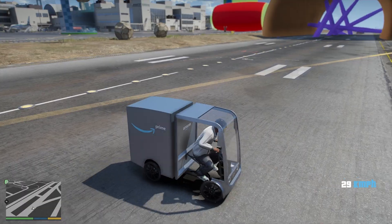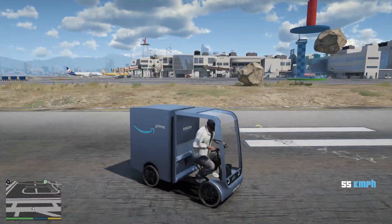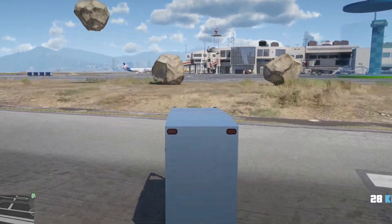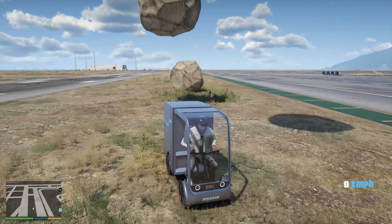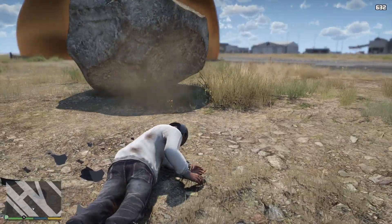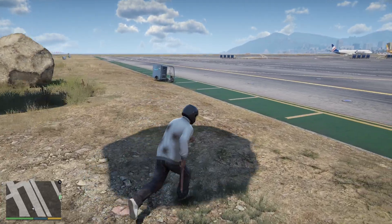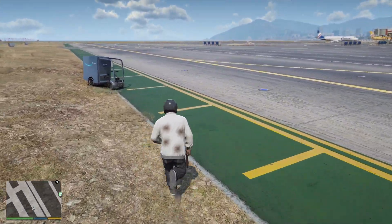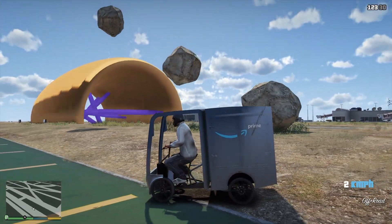Before we start with the supercars, I think it might be better if we start with some more interesting vehicles. I've got an Amazon Prime delivery vehicle looking thing right here and we're going to see if we can survive these meteors. I lined up perfectly and Franklin literally just got launched out of it. It landed all the way over here but it's not even in bad condition — it looks like Franklin took more damage than the actual vehicle.